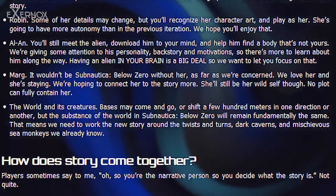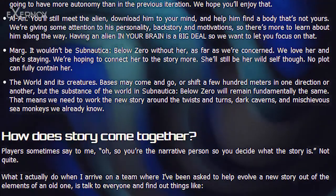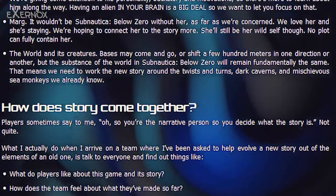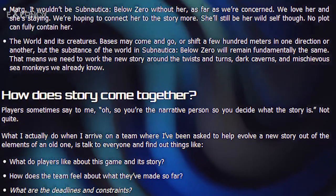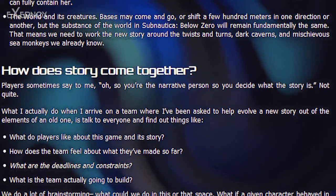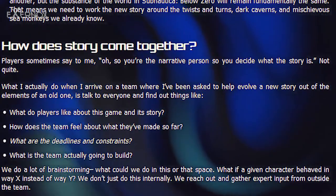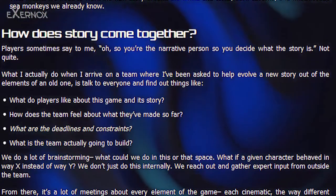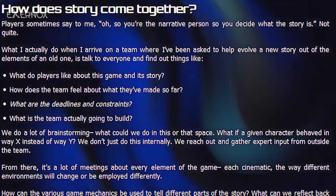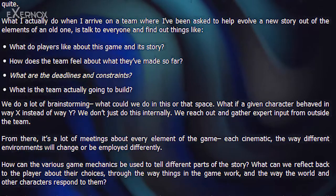How does the story come together? Players sometimes say to me, 'So you're the narrative person, so you decide what the story is.' Not quite. What I actually do when I arrive on a team and have been asked to help evolve a new story out of elements of an old one is talk to everyone and find out things like: what do players like about this game and its story, how does the team feel about what they've made so far, what are the deadlines and constraints, and what is the team actually going to build? We also reach out and gather expert input from outside the team.